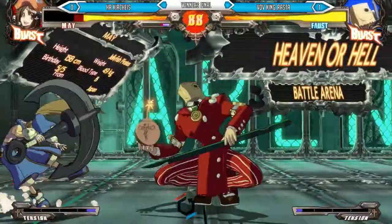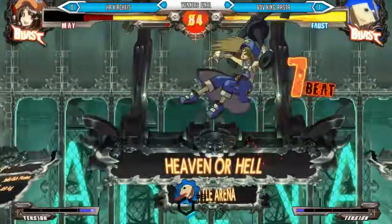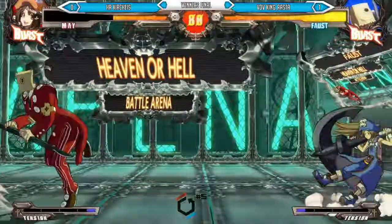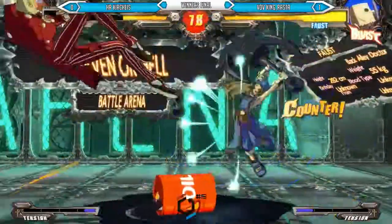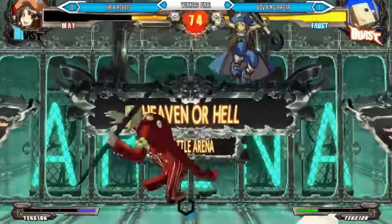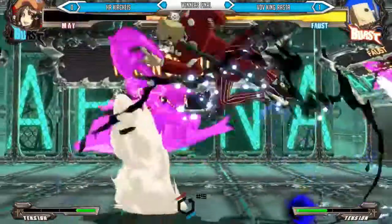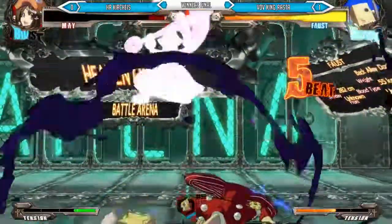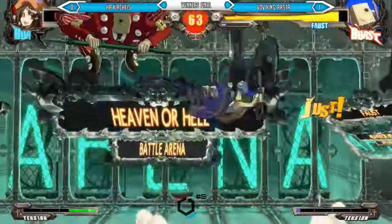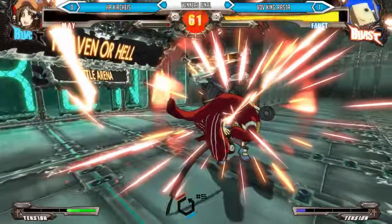6P. Run up 6P. YRC — make himself safer, continue with pressure. Nice two-kick anti-air — he's just so good with those. Like I said, 2K is such an amazing tool in terms of everything. What does it do? It's a safe anti-air, it's low — because why not? Great block string, you can jump cancel out of it. That's everything. Only just managed to block the bomb there — on life support.